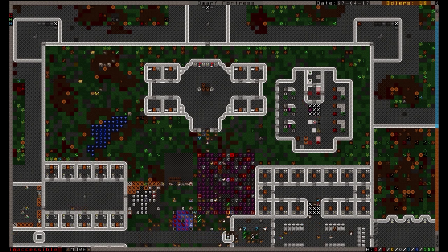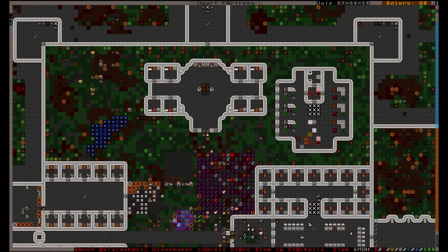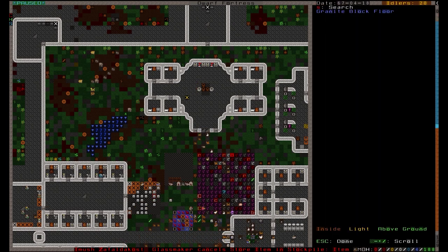Furthermore, a hospital needs three pieces of furniture to treat a patient of various ailments. Beds are needed for resting, traction benches are for isolating limbs and resetting broken bones, and a table is needed for performing surgeries.